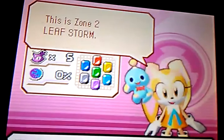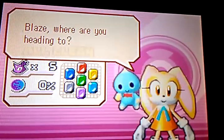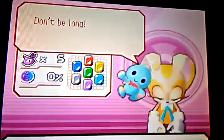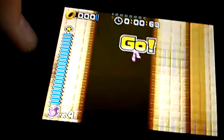Instead of Tails on the top screen it's Cream the Rabbit and Cheese. Let's do Zone 3, which is the pyramid world — whatever you want to call it. Let's do Act 1. We are on the bottom screen. I died. Blaze's attacks are kind of a little different from Sonic's, but it's pretty much the same — you can still do tricks and stuff.